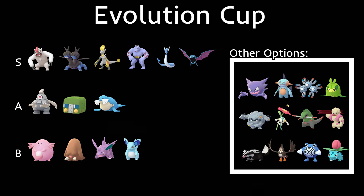Welcome back to another meta guide. Today we're talking about the Evolution Cup, a brand new meta that begins Thursday at 4 PM Eastern Standard Time. In the Evolution Cup, you can only use middle-stage Pokémon — for example, you can't use Slakoth, Slakoth's first stage, or Slaking, but you can use Vigoroth. It has to be a three-stage evolutionary line, and only the middle stage.